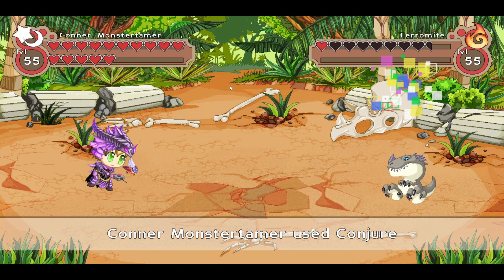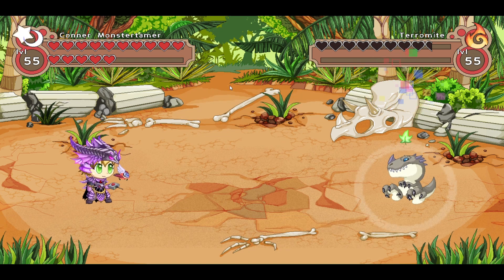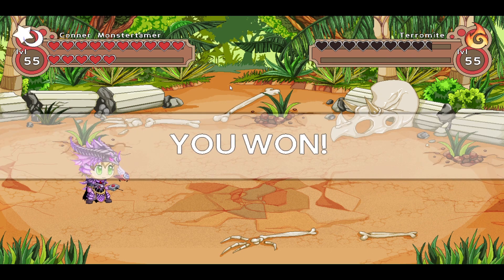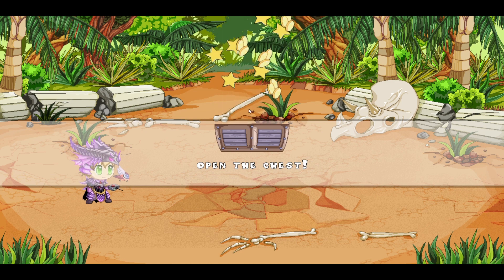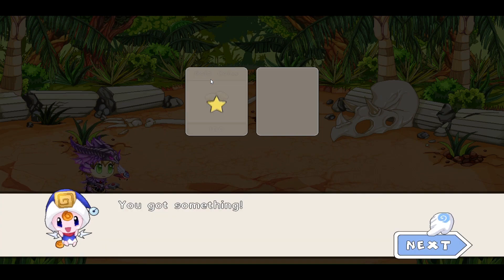Let's conjure and see what we get. And it's a leaf, but it's a very heavy leaf, and the sort of leaf that Terramites are terrified of. So that's awesome. That worked out really well. Here we have another tag, which is great, and 100 gold.